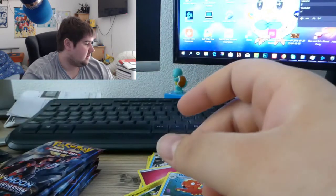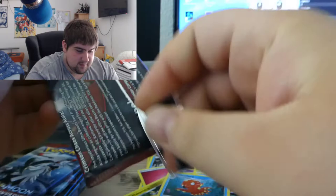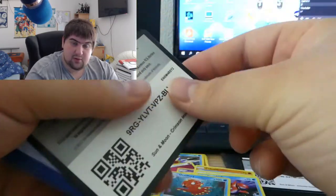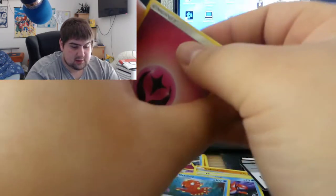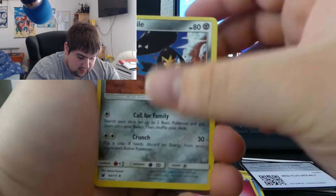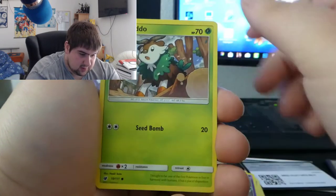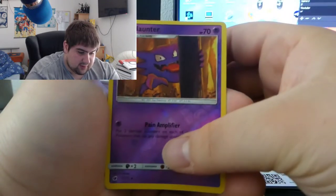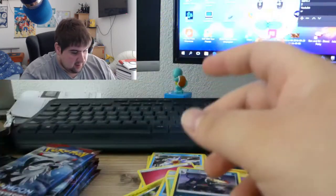We're two packs in, nothing to worry about. We already pulled some good stuff last time. I'm still hoping for that Gladion full art trainer card — that would be the most insane thing to pull from any booster pack. Pack three: Skiddo, Crabrawler, Swablu, Pumkaboo, reverse Houndour, and the final card is a regular rare Houndoom.